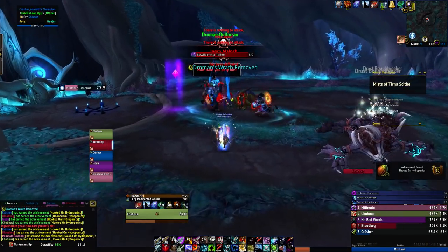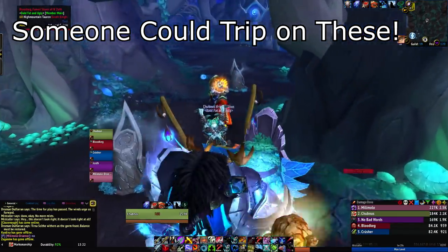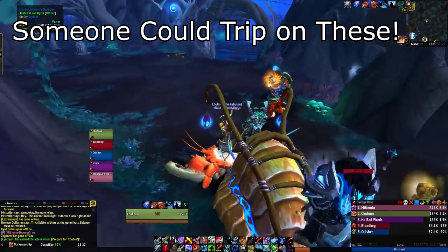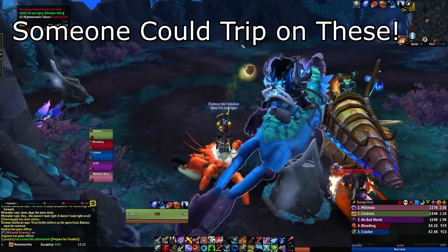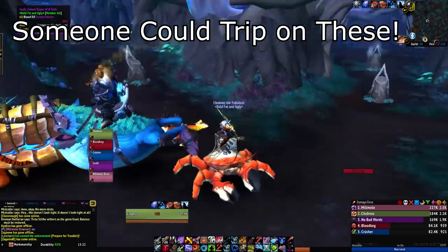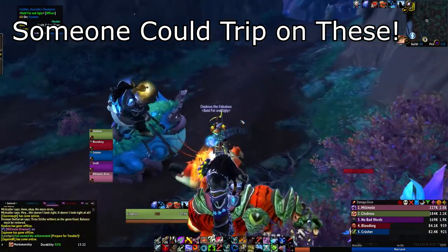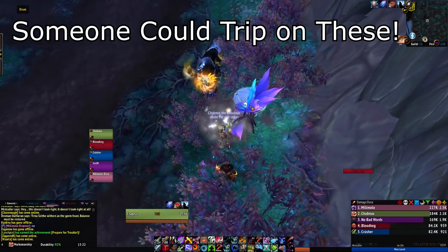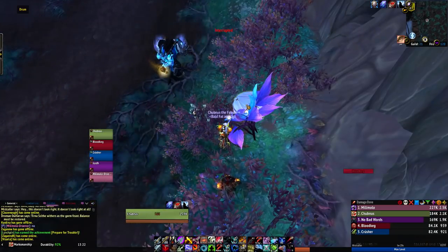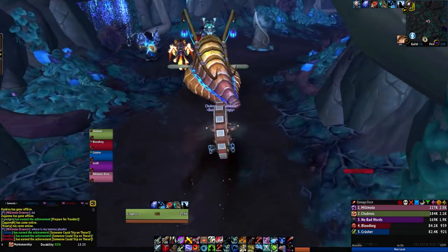The next achievement is Someone Could Trip on These, taking place after the maze boss. Go through the maze as normal, defeat the boss at the end, then the maze is completely opened up. Use the locations in the Google Doc linked below to find all six toys dotted around in bushes. Once you pick up all six, you get the achievement. This is a personal achievement, so everybody in your group needs to click on these toys to get their own achievement.